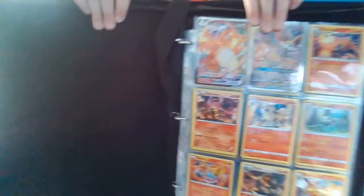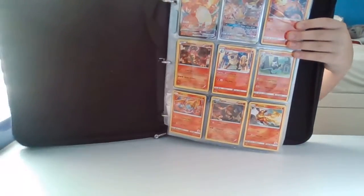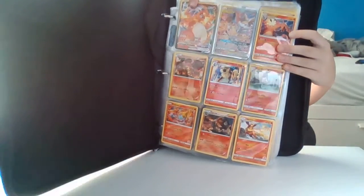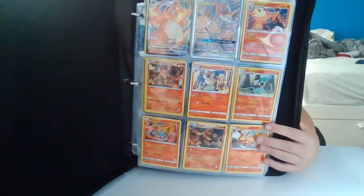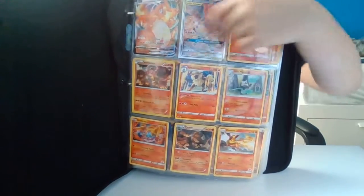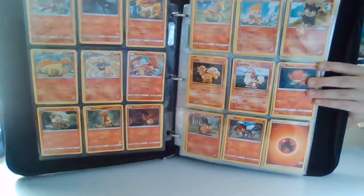Right here we've got a couple very interesting things — at least one very interesting thing. If any of you guys know what that card is, it is a fairly rare card. This is Charizard Vmax. It's pretty rare — a tag team of something and Charizard, and then another Charizard. This is like the triple Charizard or something. Yeah, Marlock or whatever, and then the next page we got all these.